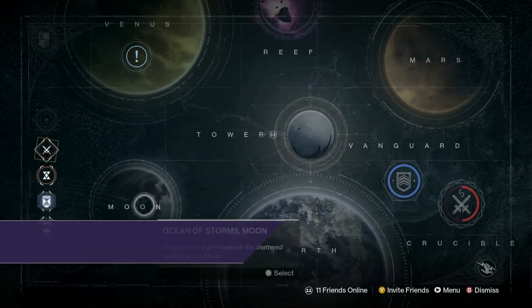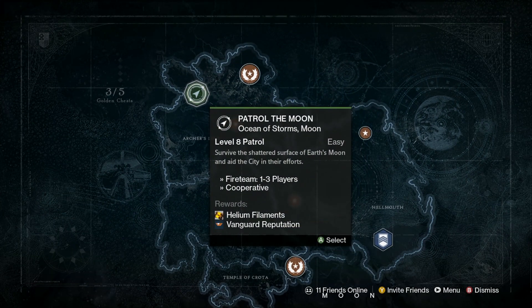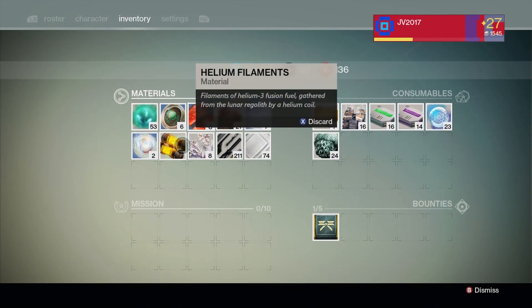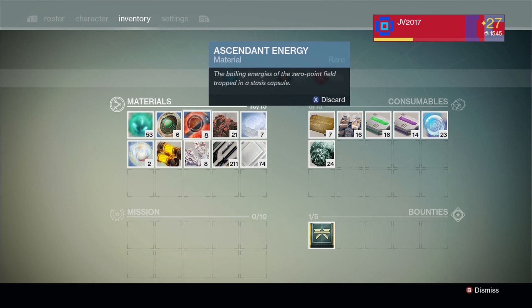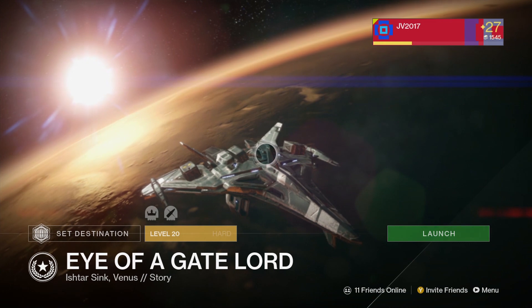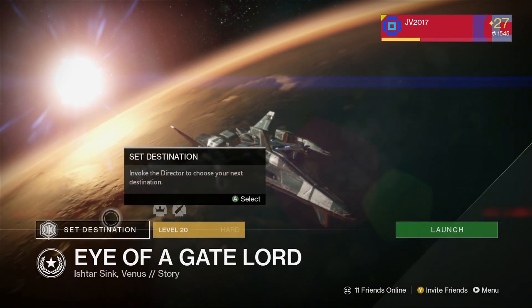The next method is to complete public events. The first time you complete a public event, you get Ascendant Materials — they're guaranteed. You may get a Strange Coin, but you're guaranteed one of those kinds of items. Most of the time, in my experience, I've gotten Ascendant Materials. Every single time you do it for the first time in a day, just like a Daily Heroic, you will get one of those kinds of items. Method one and method two are the most consistent and reliable — if you do them every single day, you'll be increasing your chances of getting Ascendant Materials as quickly as possible.